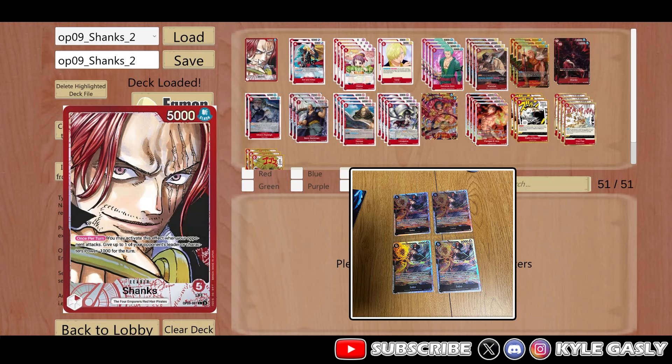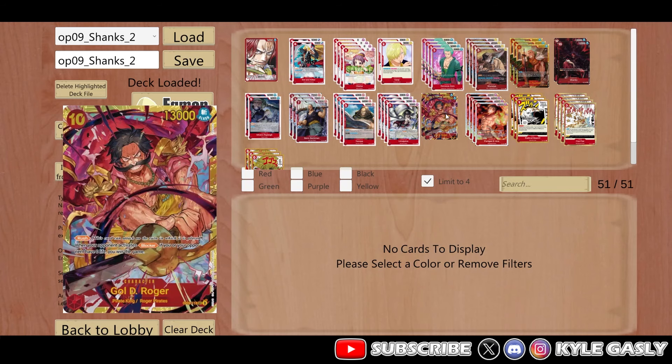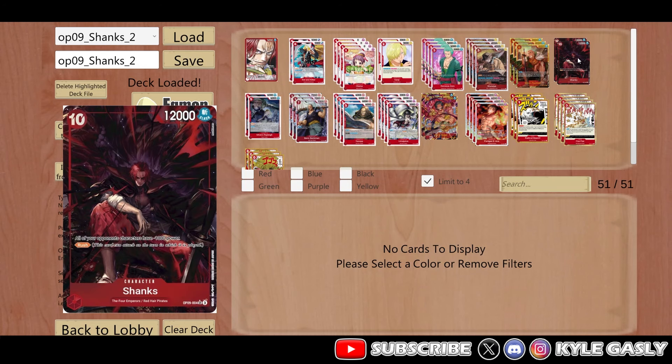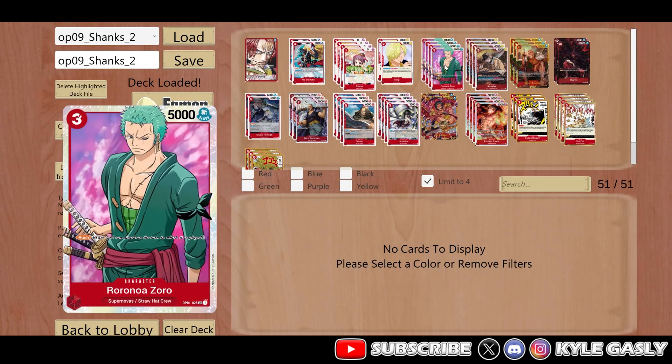I'm loving Shanks - he's so much fun. Going into the concept overall, I think it depends on the meta what it ends up being, but I don't really think you need Roger. Rogers is a really fun card, but I think just running a stack of the ten-cost Shanks - the new one - is more than enough for everything, because once you drop this card you really kind of shift the game in a lot of circumstances. I like this current setup.